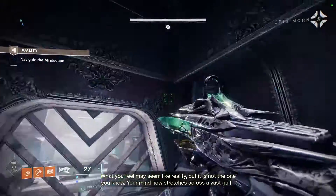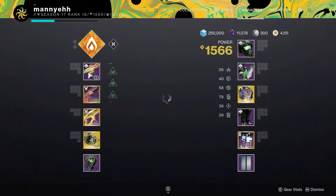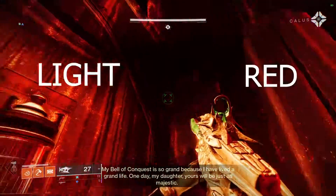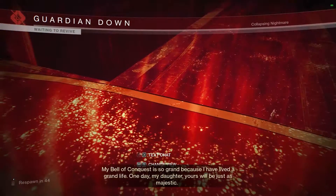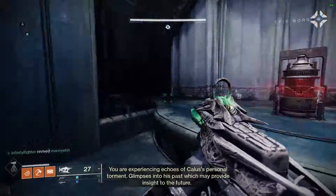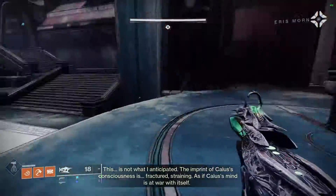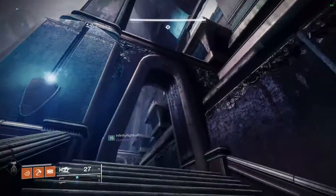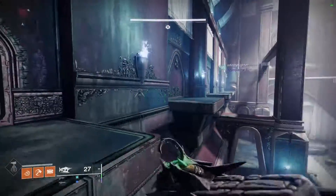There are two major mechanics in this dungeon — the second we'll get to later. The main one to focus on is the bells. These bells will teleport you between what we'll call the light dimension and the red dimension. You can shoot the bell from anywhere in the light dimension to teleport into the red one. If you are in the red dimension, everyone in the fireteam must be within the circle around the bell before you shoot and teleport back, or everyone outside the circle will die.